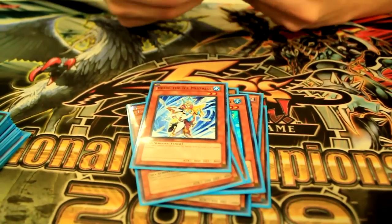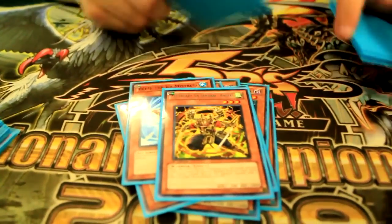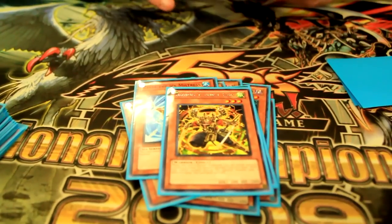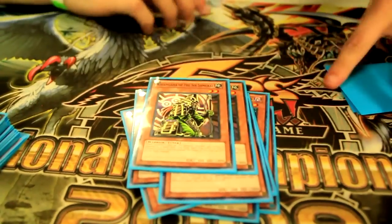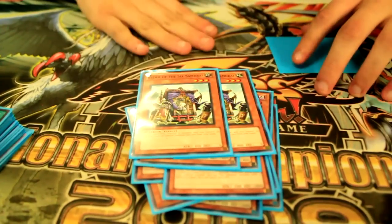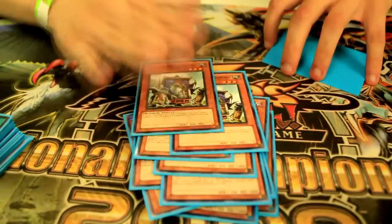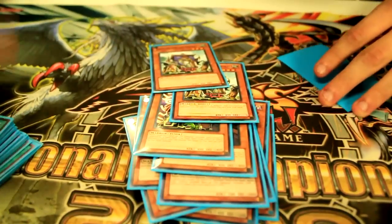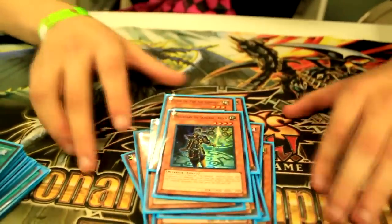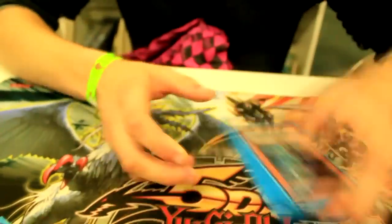The other half of the deck that you may get confused about is the Samurai part. I play one Kaigeki — he normally gets sided out after Game 1, but drawing him in Game 1 lets me get the two Kagemushas so I can make a Shien really easily. We play two of the Six Samurai D.D., and it helps me be able to special summon. The reason he's in here is I play Aestheticism. I also play one Kizan — it lets me do the Trishula plays that the deck needs, and he's a really powerhouse card.